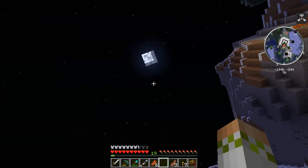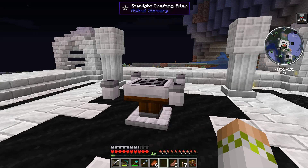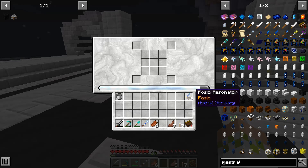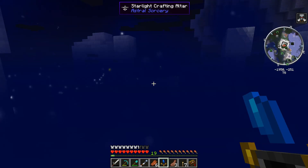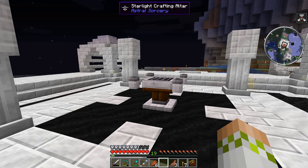The Spectral Relay is going to allow us to harness additional Starlight at night and add it to our current Starlight crafting setup. Last episode, we upgraded our Luminous Crafting Table to the Starlight Crafting Altar, and right now it is basically midnight but we are still not at maximum Starlight levels — we're almost there, like 95% of the way — and this is in a situation where our setup is in the most densely concentrated Fosic Field you can possibly find.